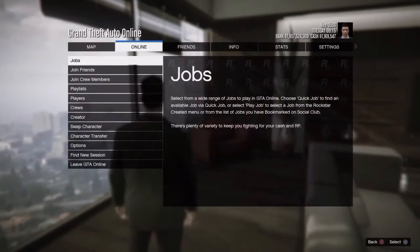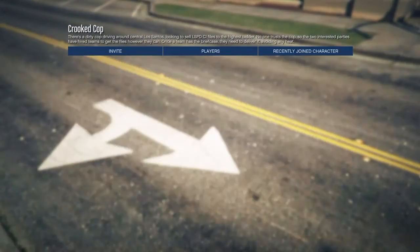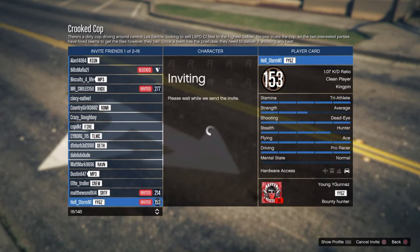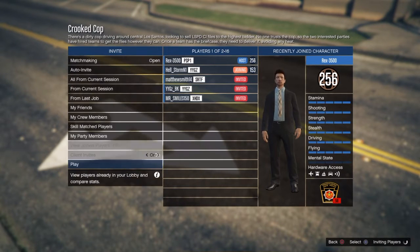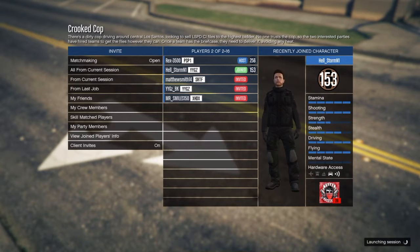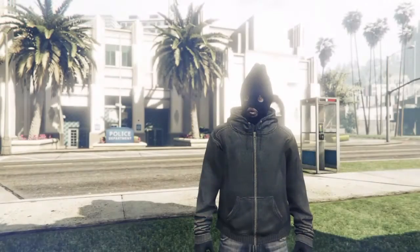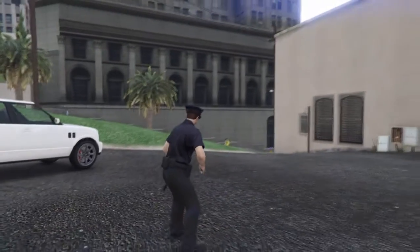The first thing you want to do is start up a Rockstar-created versus called Crooked Cops. Once you load up, you want to invite a friend. Automatically, once your friend joins, you want to choose and start up the match as Justice, and you'll be the police officer. Your friend will be the criminal on the other side. Once you guys are ready, click that start button and load up into the session.